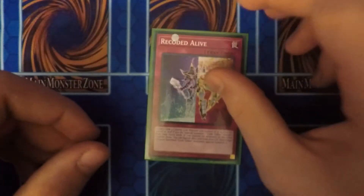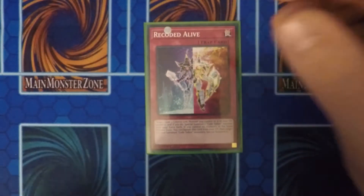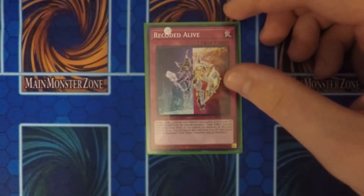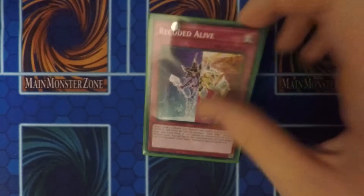I also run one Recoded Alive, just for the Link 3 plays, because you've got all those talkers. So why not use them to your advantage with this card.